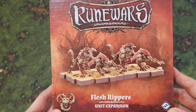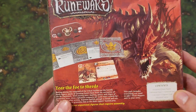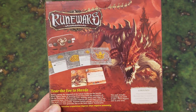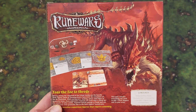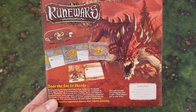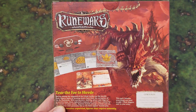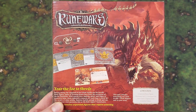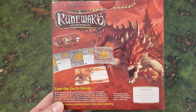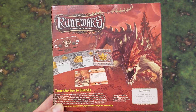Flesh Rippers are awesome. Flesh Rippers look amazing. I would compare them to the cavalry in other units. They've got three collective health, including the armor. Other cavalries have similar — the Death Knights have three, and the Dakhan have two.